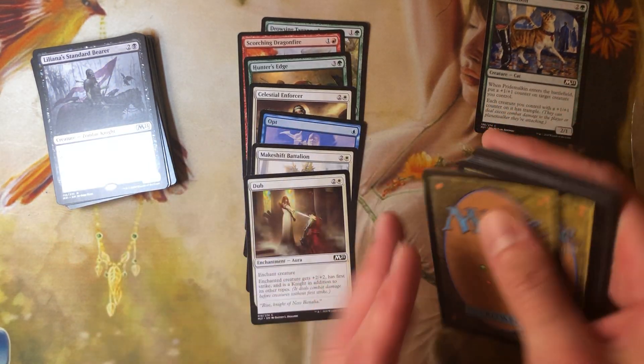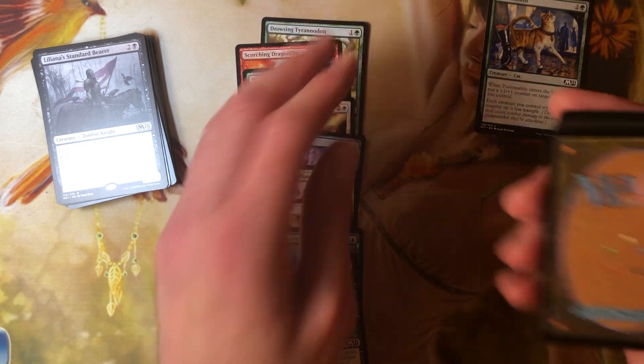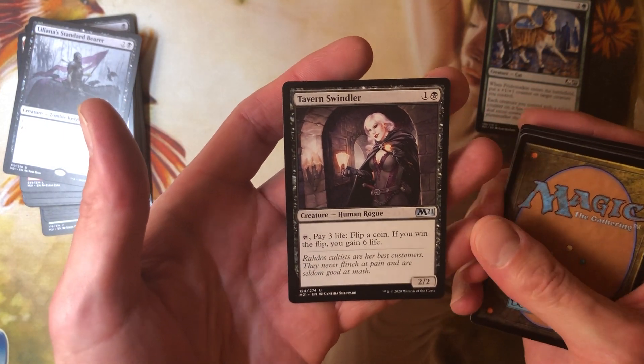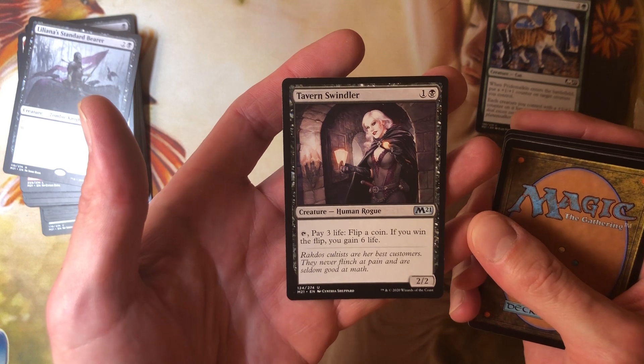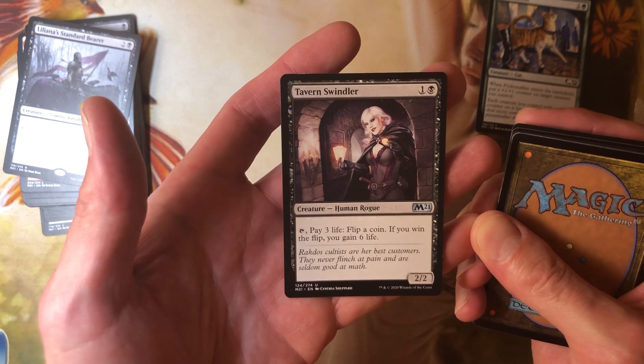There's Opt — probably worth 50 cents. No foil, no dogs, no cats. Tavern Swindler — one and a black for a 2-2, it's a human rogue. Tap it, pay 3 life, flip a coin — if you win the flip, you gain 6 life. Something about me loves that — I like coin flip cards.